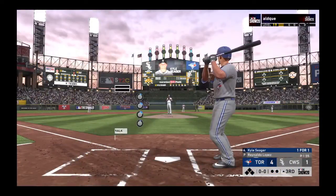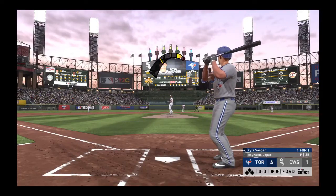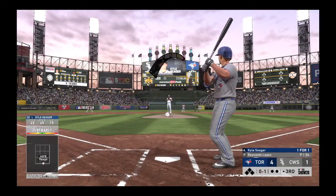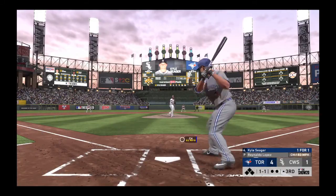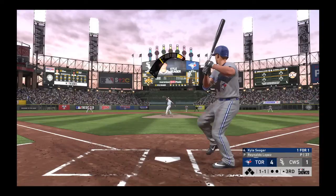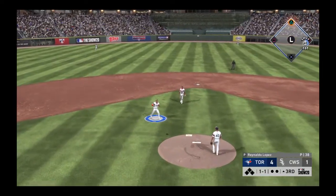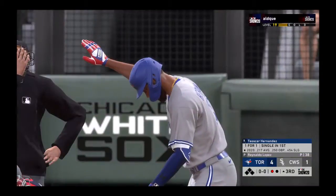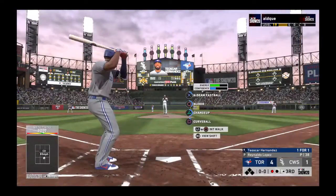Top of the third, and veteran second baseman Kyle Seager steps in. The keys to winning are keeping the pressure on and building that lead into the later innings. After a check swing — ball one. The pitcher has had a rough start on the mound; it'll be interesting to see how long he's left in. Moncada fields one cleanly and there's one gone. Teoscar Hernandez strides to the plate with the bases empty.